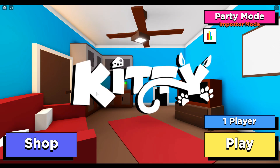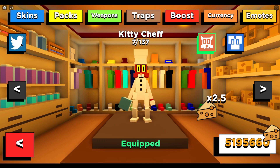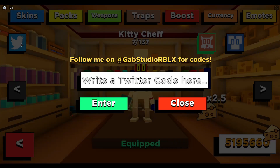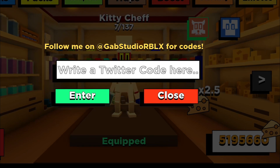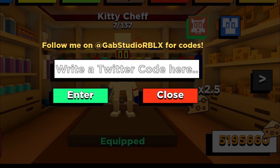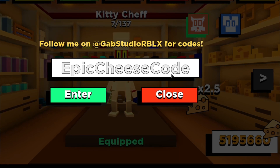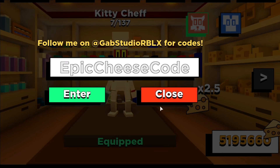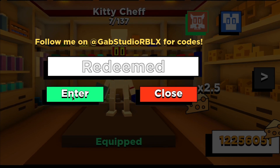Make sure to subscribe to my channel, like this video, and comment down below. Then go to the shop — you'll find the Twitter icon there to redeem codes. The first code will give you around 8 million cheese. The code is 'epiccheese'. Press enter and there you go — redeemed! It was 8 million.